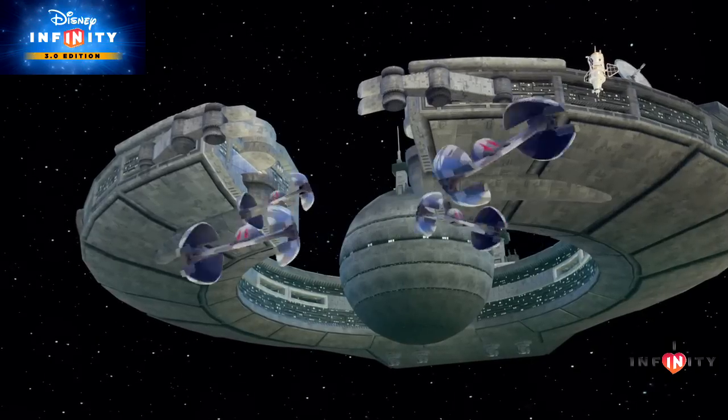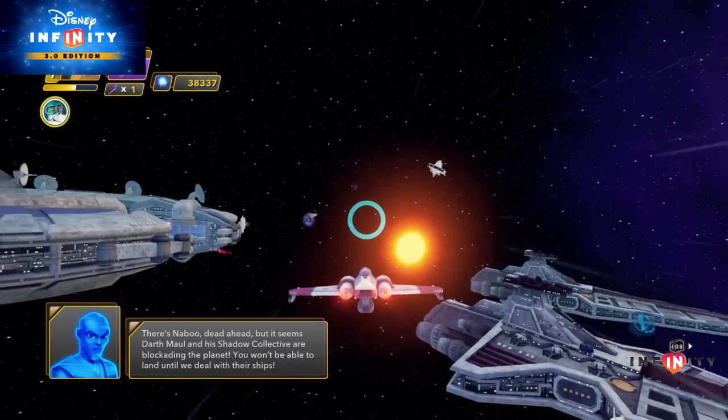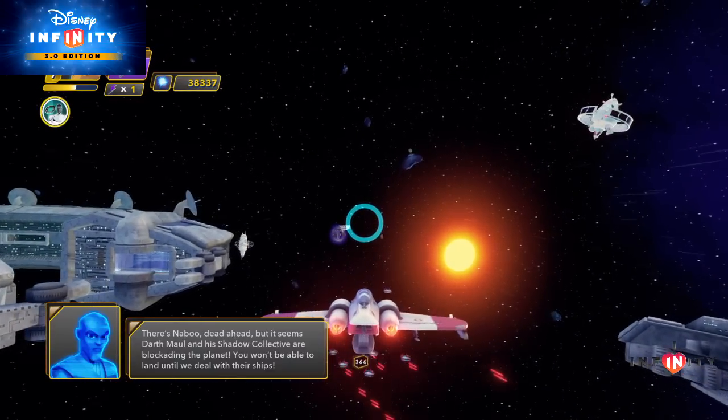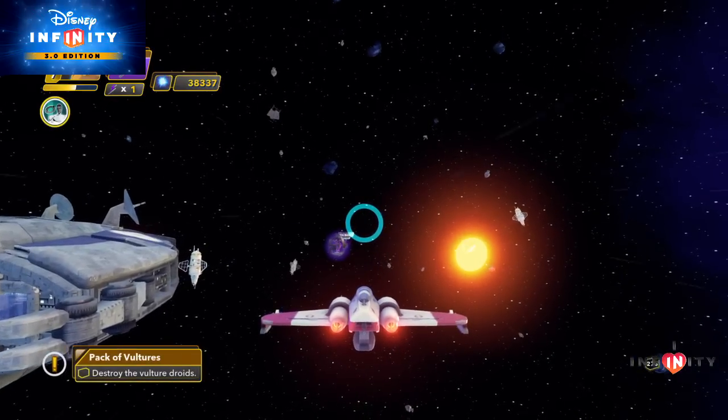The first holocron for Naboo is actually in space. If this is your first time heading to Naboo you will be met by droid command ships and vulture droids, but you can ignore them for now. What you are looking for is a satellite that has a glowing electric purple ball next to it. Move close to the satellite and you will automatically land.